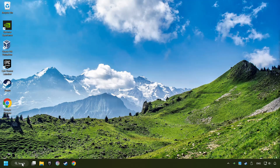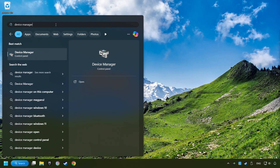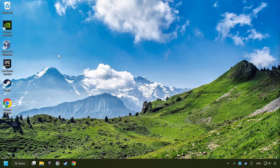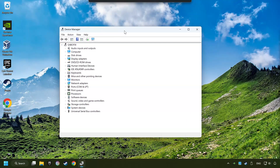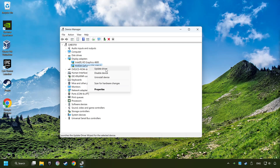As a first step, click on the search box and type in Device Manager. Click on Device Manager. After that, click on Display Adapters. Then choose your specific graphics card, right-click, and choose Update Driver.